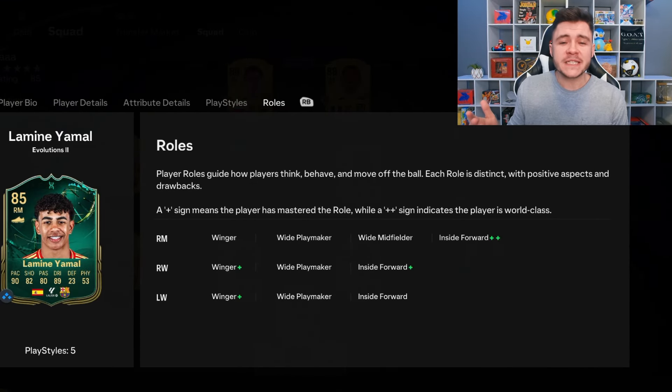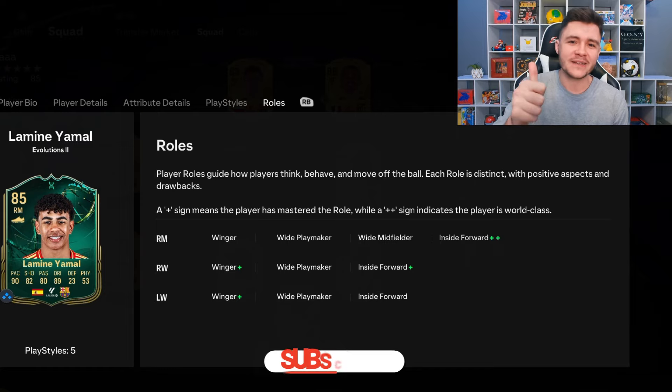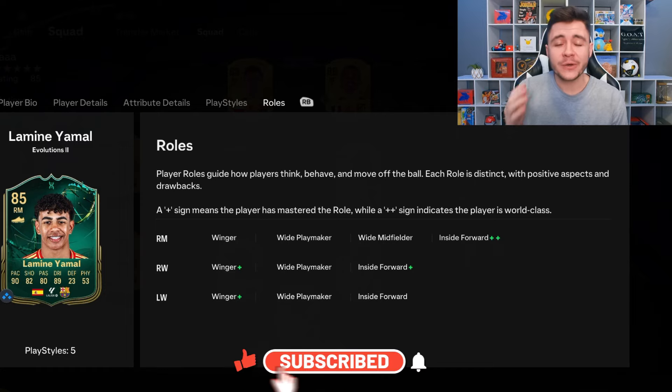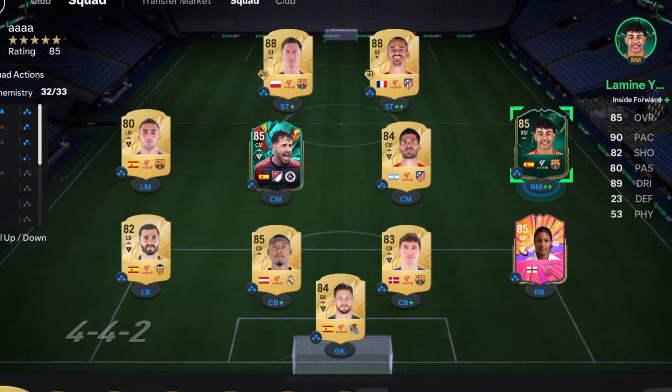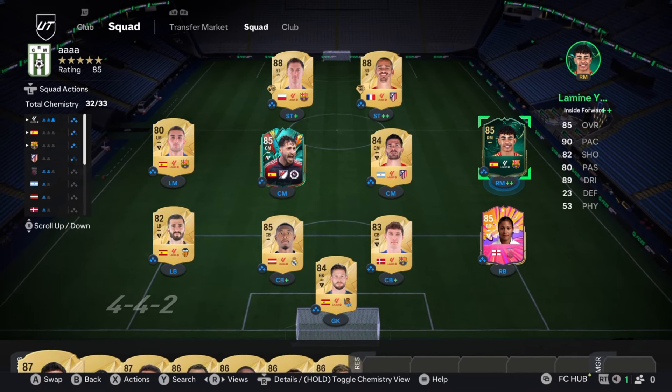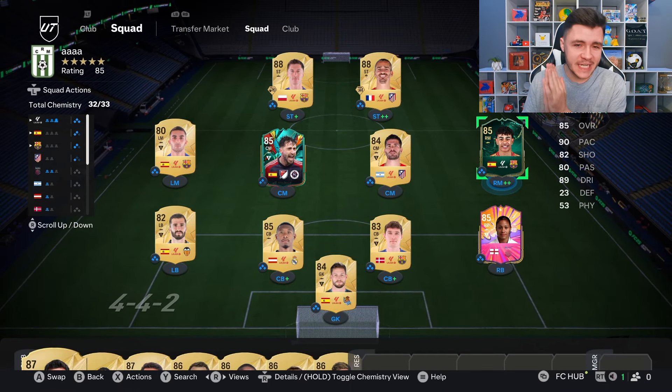If you guys do enjoy these FC 25 player reviews and you want to see more of them on the channel, definitely let me know by leaving a like. Turn on that notification bell so you guys never miss an upload and then also consider subscribing to the channel if you are new. This is the team we're going to be using in division rivals to test out the new Lamine Yamal card. We're going to be playing him at the right mid position as that inside forward in the 4-4-2 formation. Without further ado, let's go ahead and jump into game number one.